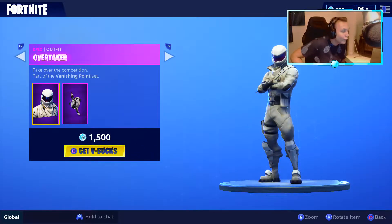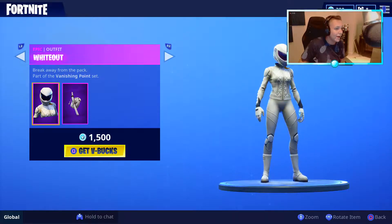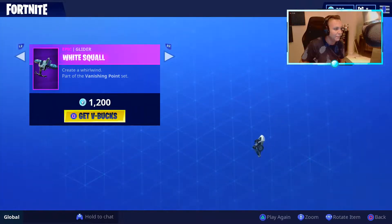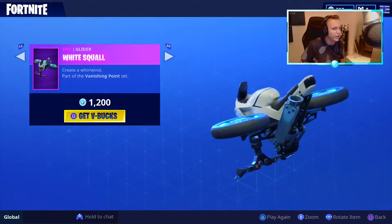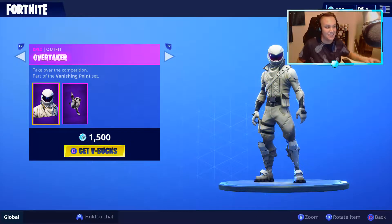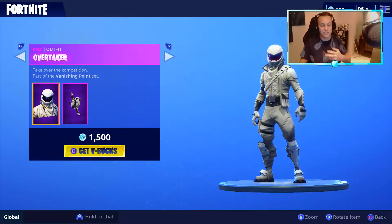We got the Overtaker with the Whiteout — damn bro, these things look dope as hell. And then we got the Cyclone and White Squall glider. Wow, check these babies out! I knew it was going to be these skins, I just had a feeling it was going to be these skins.